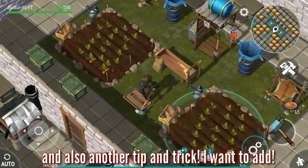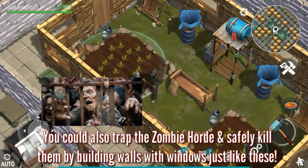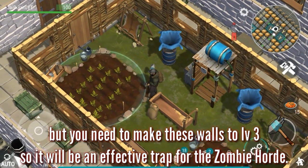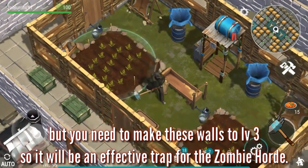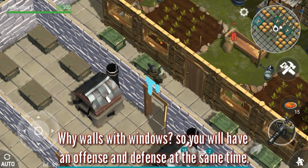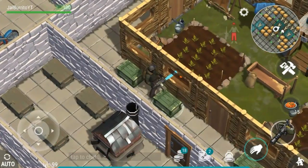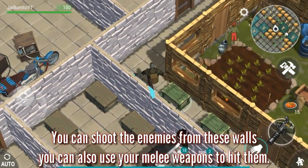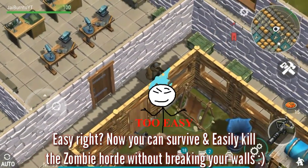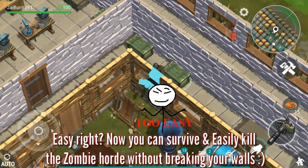Another tip and trick: you can also trap the zombie horde and safely kill them by building walls with windows, but you need to make these walls level 3 so it will be an effective trap. The reason for walls with windows is so you have offense and defense at the same time — you can shoot enemies from these walls and also use your melee weapons to hit them.